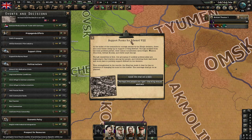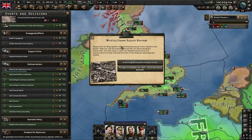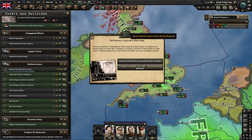Next, we're going to select 'We Shall Set a Date.' Working Classes Support Marriage has popped up a second time, and the top choice continues down the path of marriage. Now I have Parliament Opposes Marriage again, and I'm going to have to spend 75 political power to continue with the marriage.